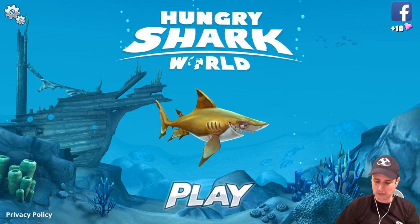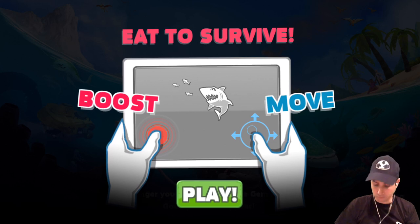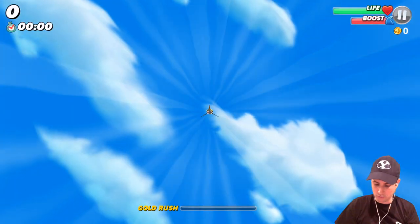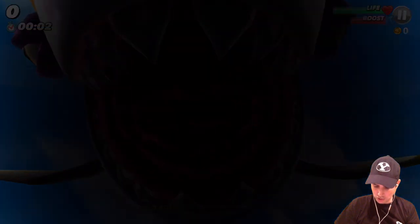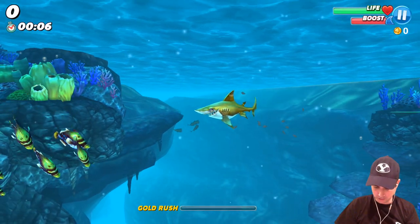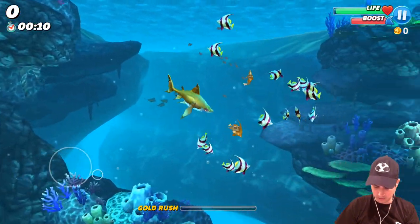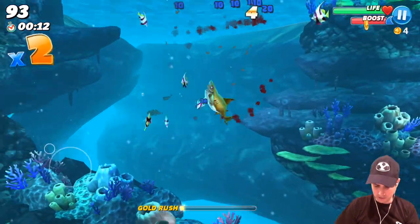So let's get right into a live gameplay. Hungry Shark World — I have no idea how to do this. It looks like the controls are pretty basic: we move with a joystick and we boost. Let's get in and play right away. There's a gold rush — I'm going into a shark's mouth and we're diving into the ocean. The joystick's on that side; I can do joystick on either side. I eat fish and stuff and there's gold.